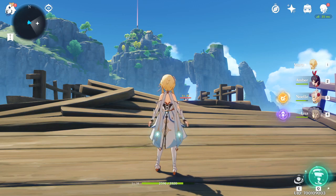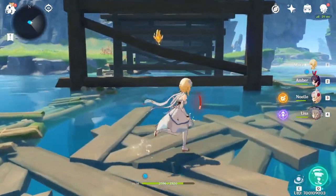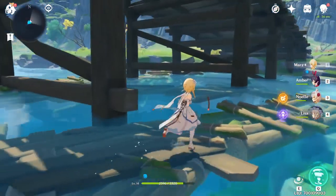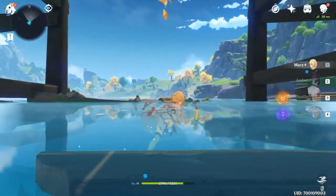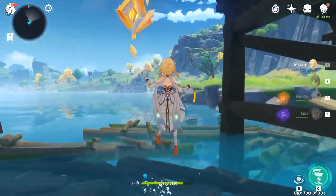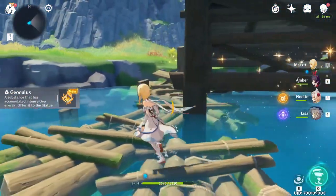Then I found a weird red light and thought it was a statue of the seven I needed to get to. Whilst looking at it I realized I probably just needed a geo item. Then I noticed one on the map right in front of me — just under the bridge.